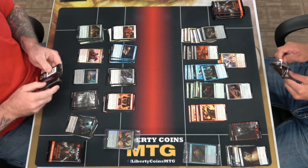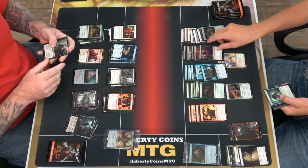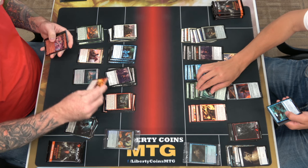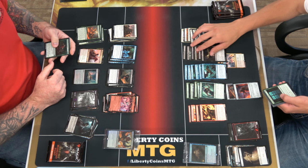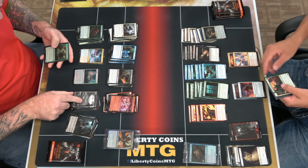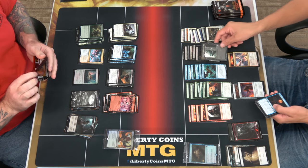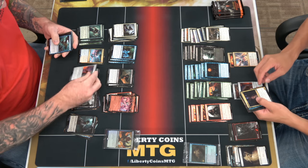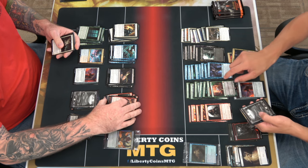Looking at Auger of Autumn and playing lands off the top of our library - I'll find that one. Playing lands off the top of our library makes me pretty happy. Galvanic Iteration - not the best, it's a copy spell. Last pack has more upside-down cards - I guess there's probably going to be one in every pack, you watch. Oh nice, that's pretty good.